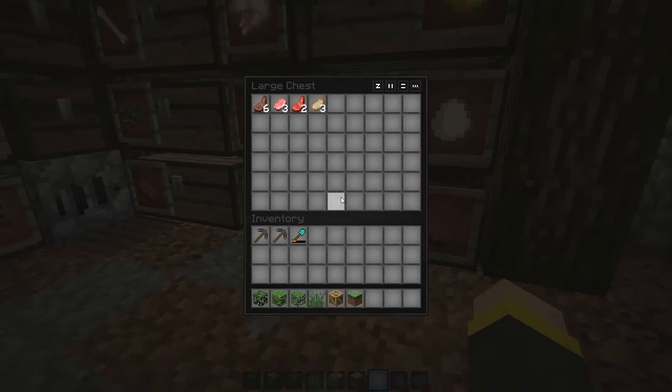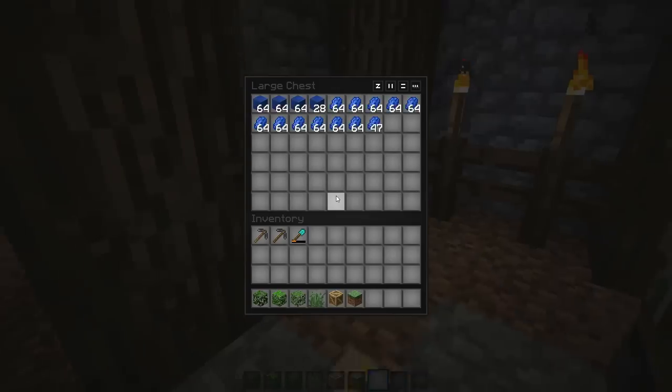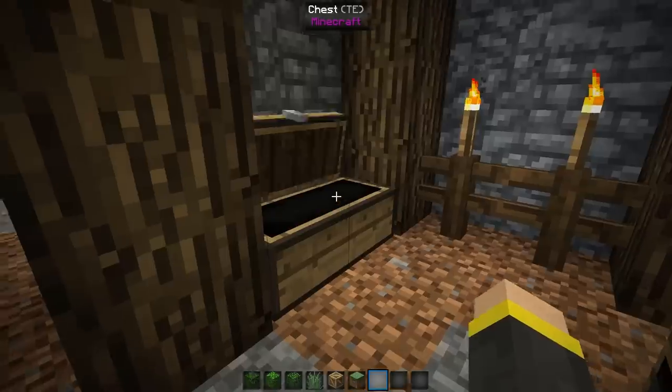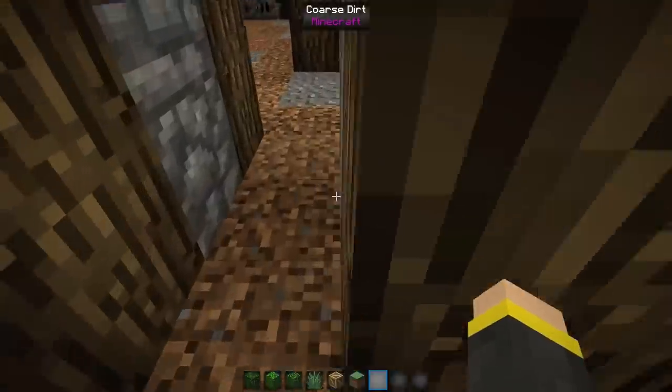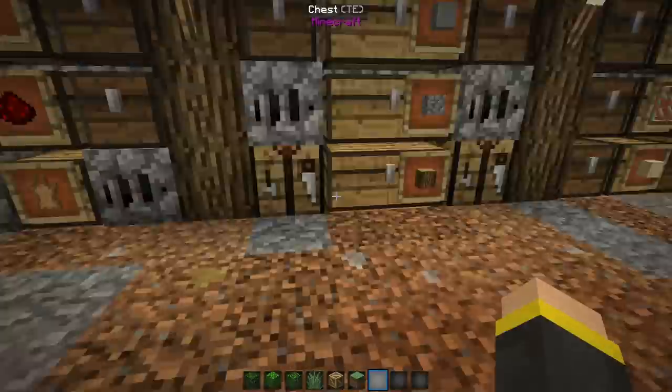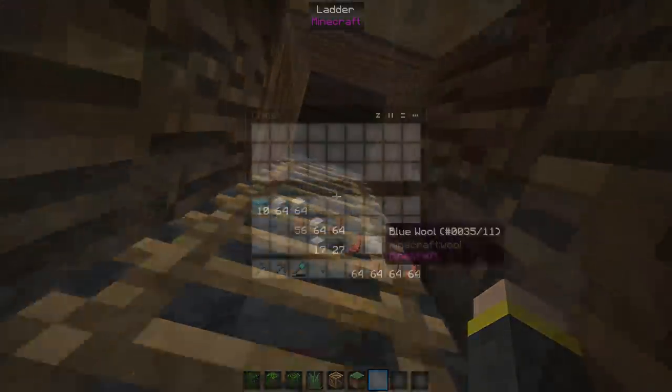Inventory Tweaks saves loads of time by sorting your chests and inventory for you, so you don't have to search around for items or spend time organizing your chests. It's just a great mod to save time from doing some of the more tedious things in Minecraft.